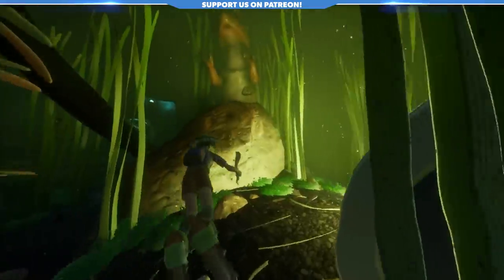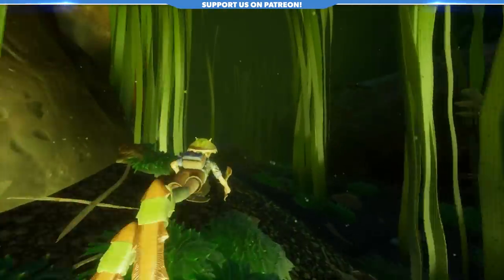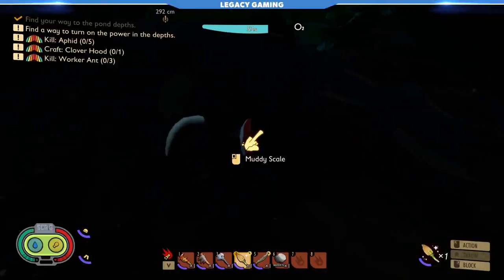Once you're comfortable with your infinite air supply, take a look around this whole area down here. You'll see harvestable points called muddy scales and sunken bones. Simply use your shovel to unearth the koi scales and fish bones you've been after.